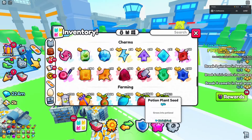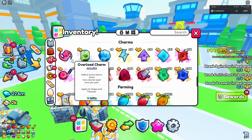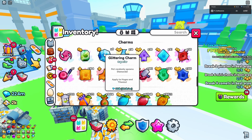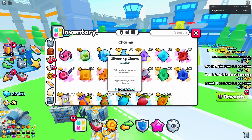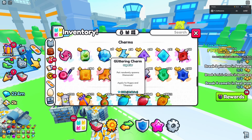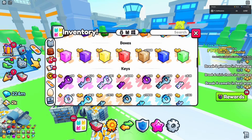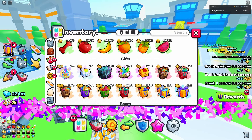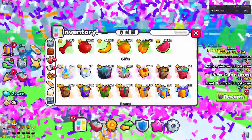So this is the first set of 250 that we've opened that we didn't get anything good from. We maybe got one or two glittering, and they don't go for enough to be happy about. I mean, they do sell for more than the charm stone, so it's not too bad. But let's open another 250, and then we might start opening by 500 to get down to 1,000, then we'll start slowing it down again.